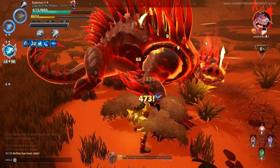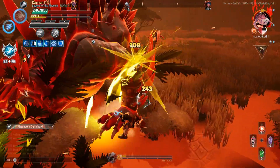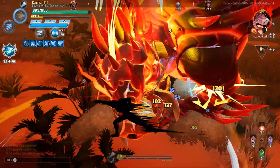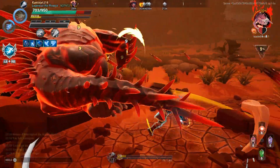It involves — I think Tempest is what it's called. It's just making sure I dodge as much as possible to stack up damage and then I'm able to do more.